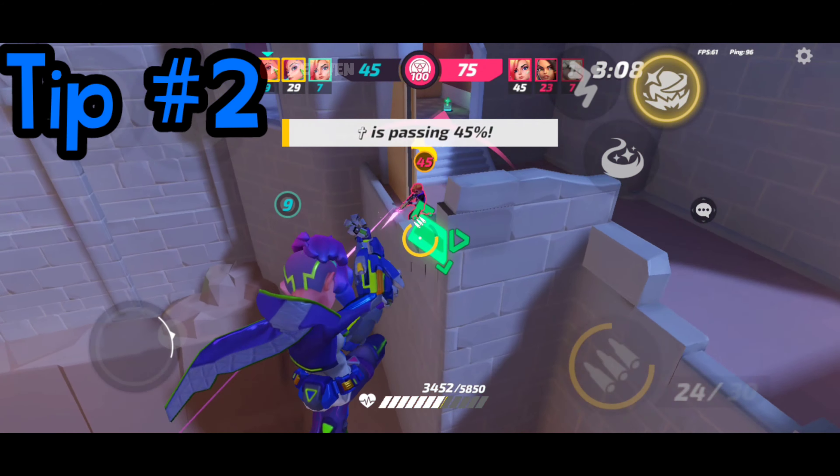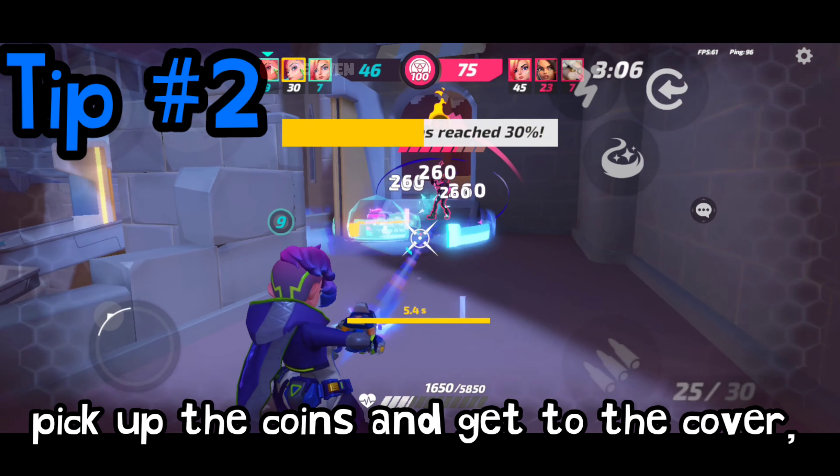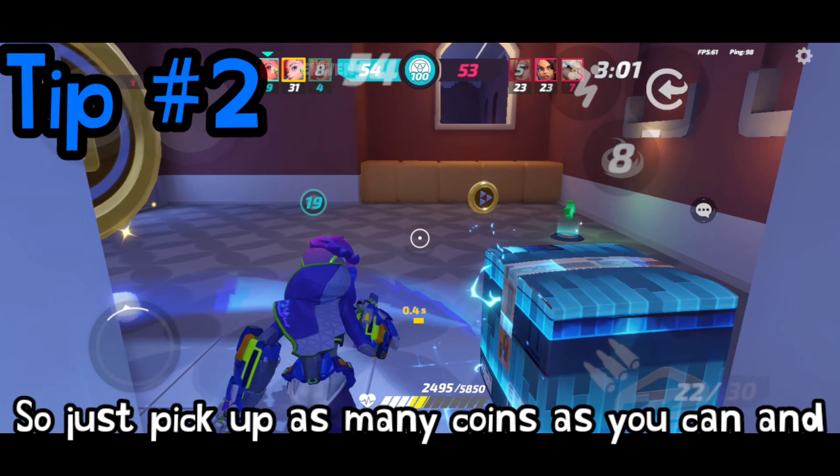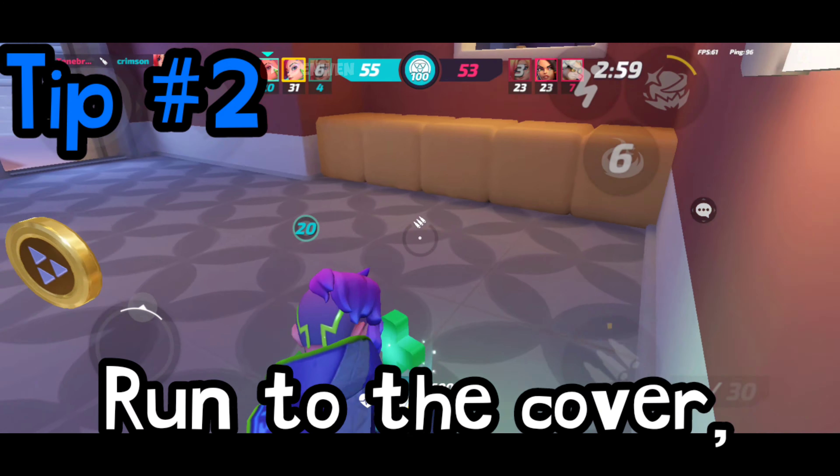When your opponent is busy with your teammates, just get close and eliminate them all. Tip 2: Pick up the coins and get to cover. The worst place you can be on the map is in the center of it. You don't want to get slapped in the face, so just pick up as many coins as you can and run to cover.